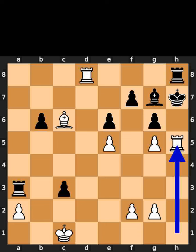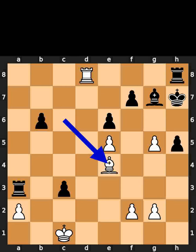White takes the knight on h5 using the rook with check. Black takes the rook on h5 using the pawn. White plays bishop to e4, check. Black plays pawn to f5. White takes a pawn using en passant, checkmate.